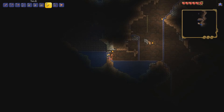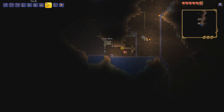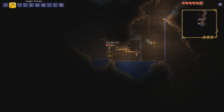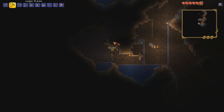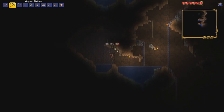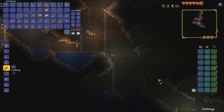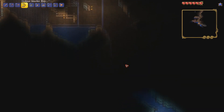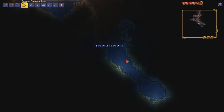That block that looks a little funny down there is a dart trap. You always want to be careful of those, especially in Expert mode or harder, because those are literally designed to end the run. I've died my fair share against them — they do poison damage as well. Never ever jump somewhere where you can't see.